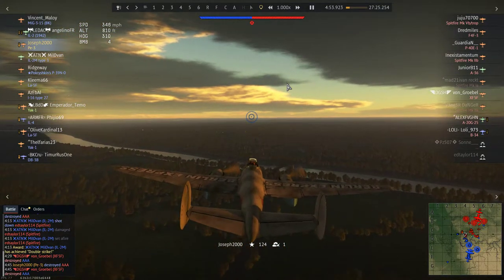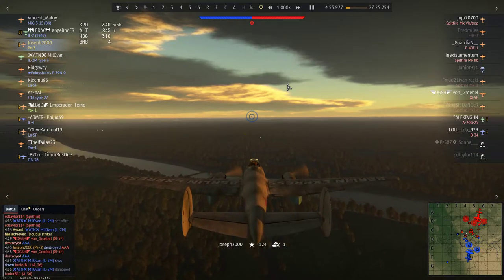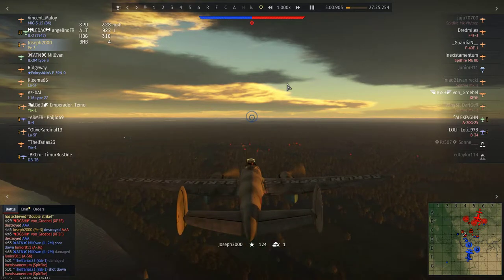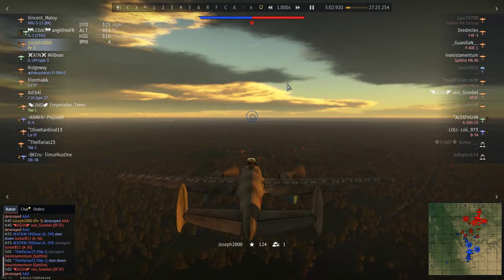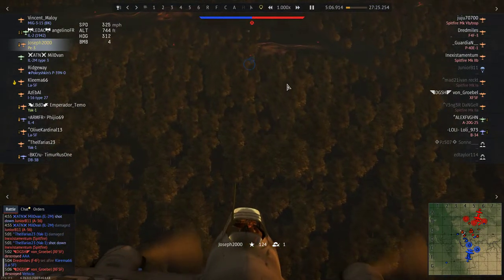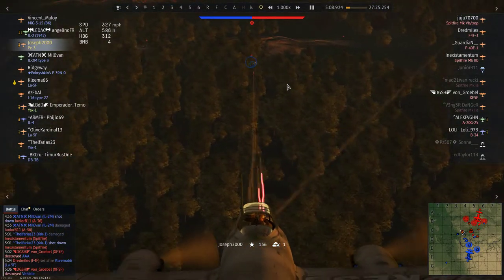Controllability is good up to around 370 mph. One thing to know: your stall speed — if you get this thing below about 110 mph you are going to stall hard, this thing does not like stalling. Here I prioritise the anti-aircraft guns because we all know what AA is like nowadays.